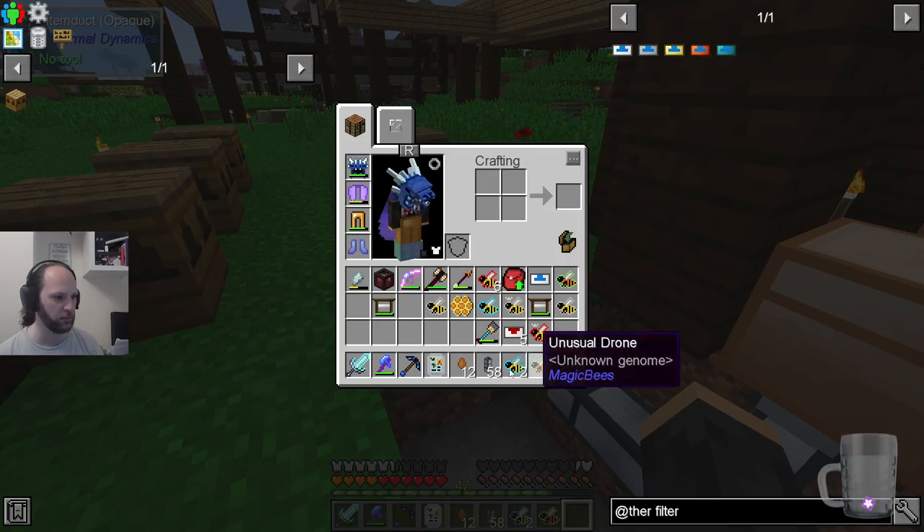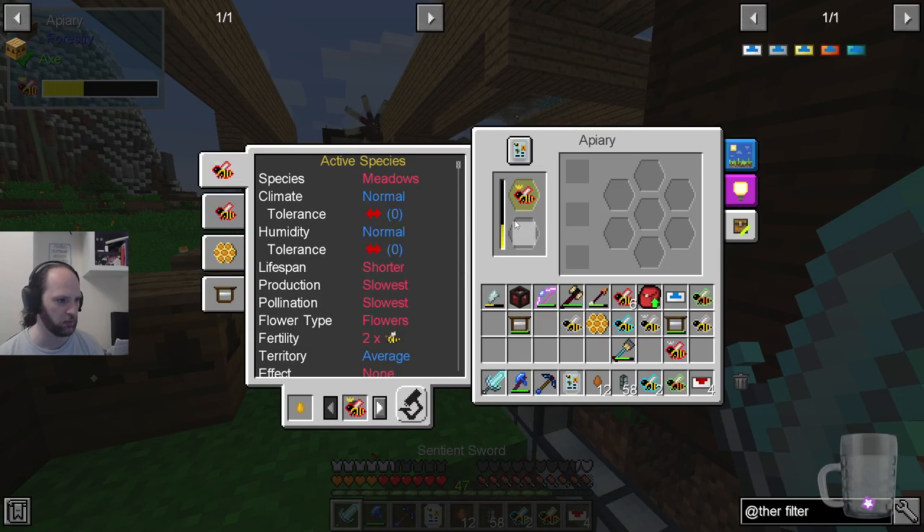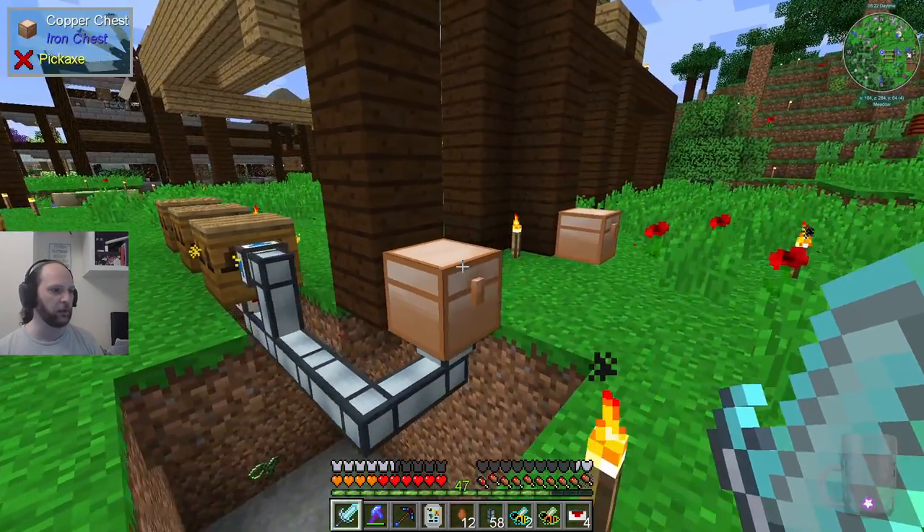The only thing we haven't done there then is to put a servo on here. Put ignored red star — please don't pull the queen out, that would be a problem. Just like that is not happening. So I'm pretty sure you can pull stuff out of it here. The other thing that will be pulled out — I've put them in this chest temporarily.